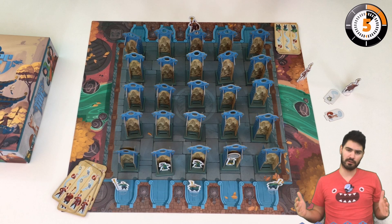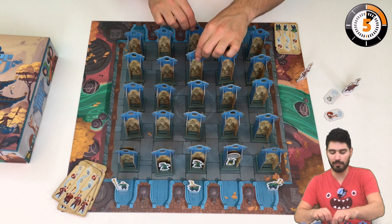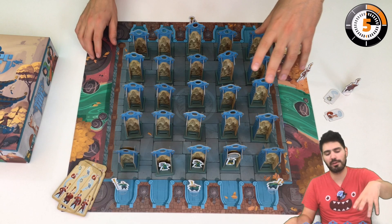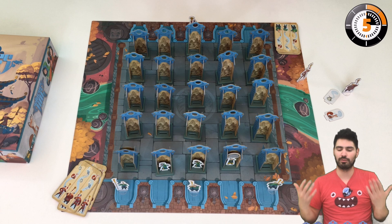On my turn I do two things: one mandatory action and an optional action. The mandatory action is swapping two screens — for example I could swap those — and I do that only once per turn. I can swap in any part of the palace, which lets me think about slowing the other princess down if I think I know where she is. Then we alternate: I take an action, she takes an action.